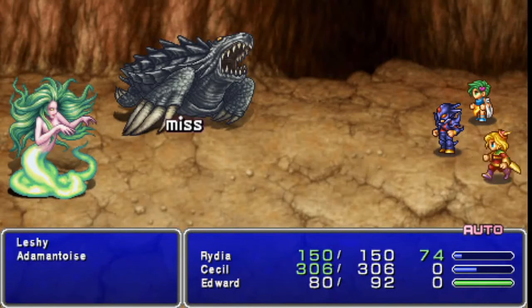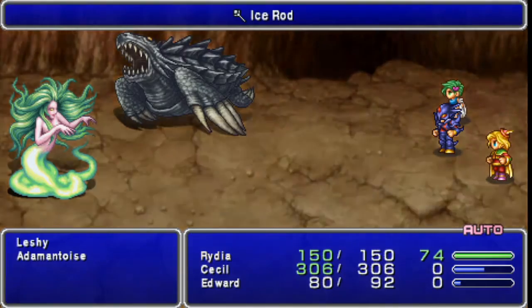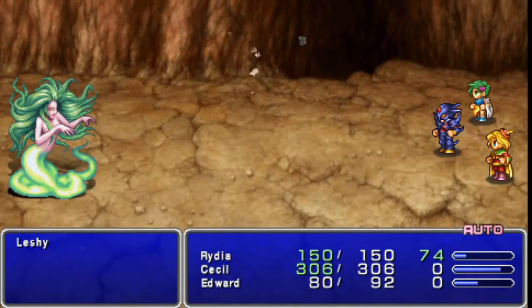More Leshies. Rydia, I had to go and hit the Leshie with that — you need to be hitting the Adamantoise, girl. And there we do it, and he's dead.